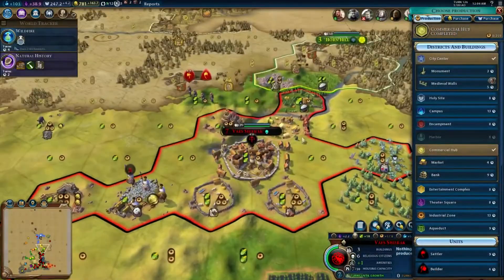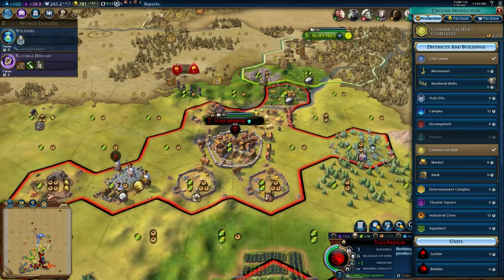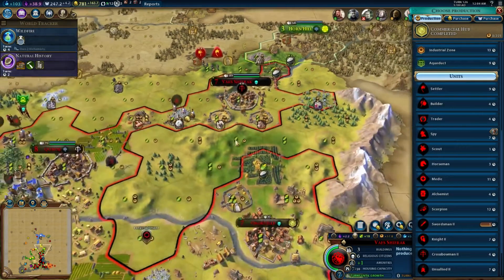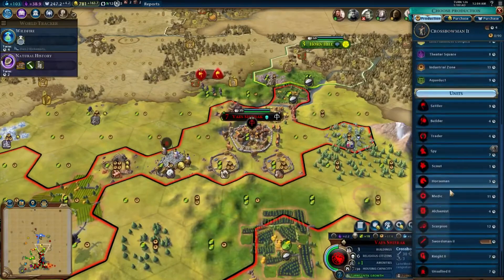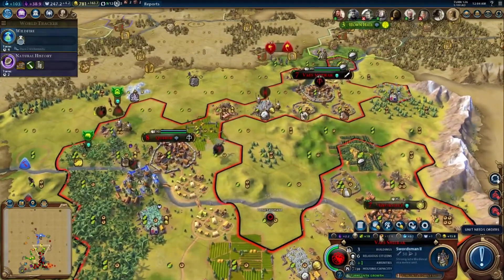Boost our economy. We've got the ancient walls — I shouldn't need medieval walls, so we're not going to worry about that. This is only a crossbowman core. Let's build another crossbowman to get us up. Oh, we're one turn away from the swordsman too. Let's go ahead and just finish that real quick.